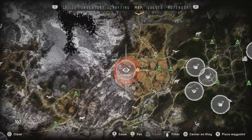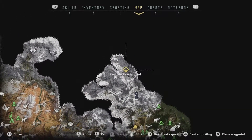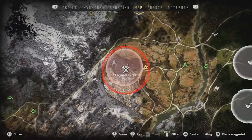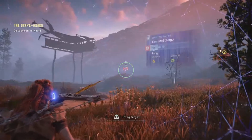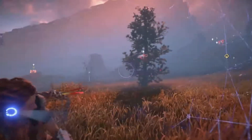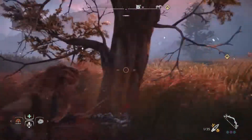We are not far from following that up — we need to go to Grave Horde. But I just stumbled across this corrupted zone, which I want to take out. What do we got? A charger — probably all going to be chargers. Four chargers. Well, we know what we're going to resort to: fire arrows.